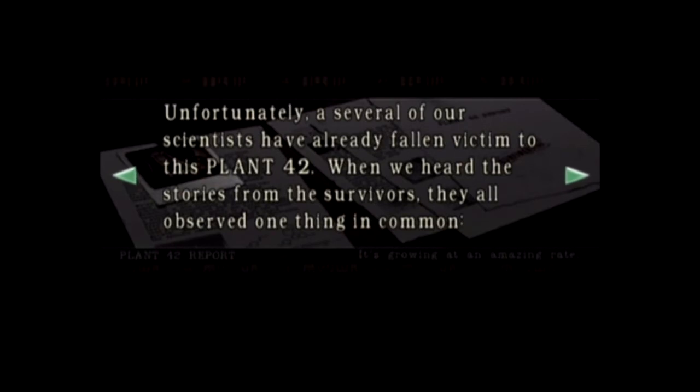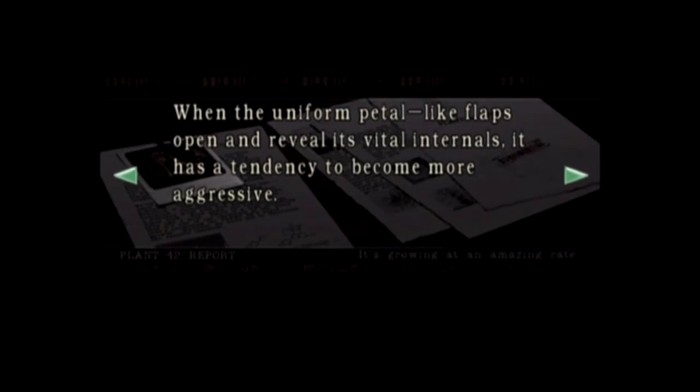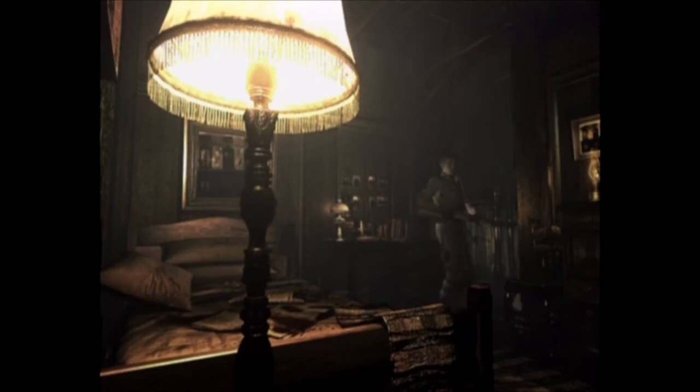Unfortunately, several of our scientists have already fallen victim to Plant 42. When we heard the stories from the survivors, they all observed one thing in common: the petal-like flaps open and reveal its vital internals, and it has a tendency to become more aggressive. One witness reported that it was as if it was trying to protect itself. Why it behaves the way it does is still unknown. May 21st, 1998 - Henry Sartan. Man, that was like the longest one so far.